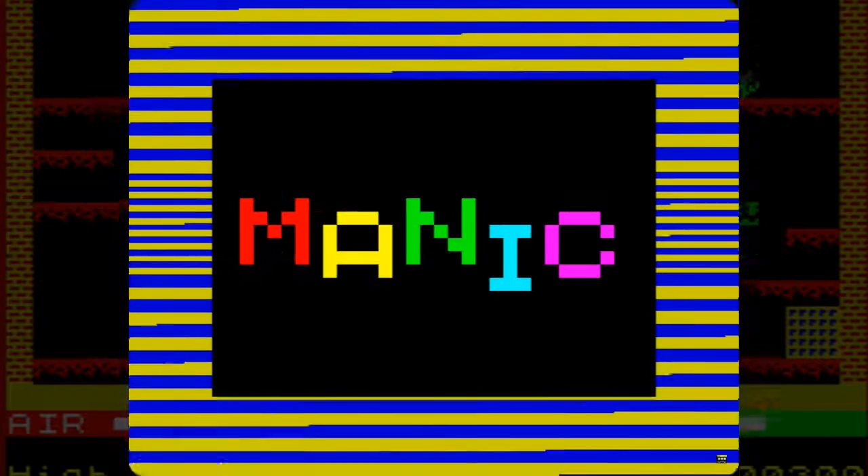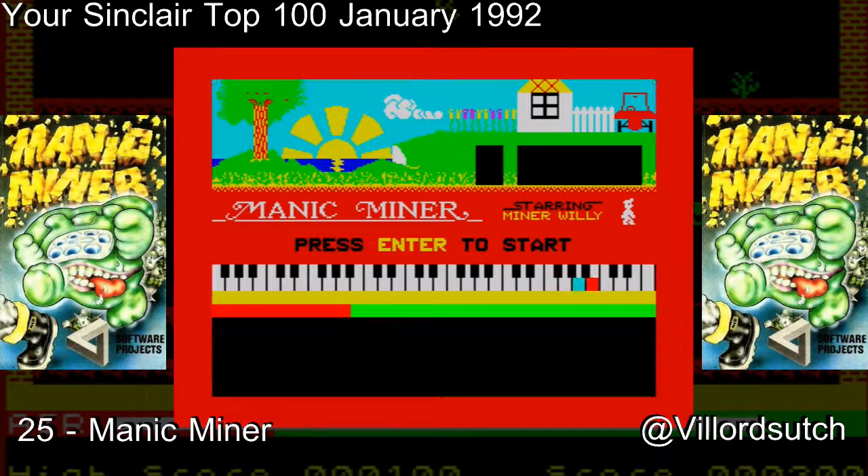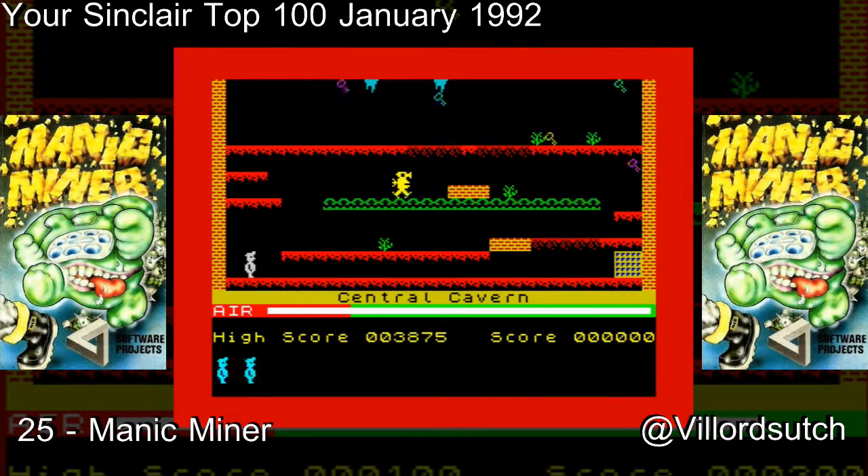How do? It's PhiloTouch here and I bet you can't guess what we're playing today. That's right, we are playing Manic Miner — number 25 in the Your Sinclair Top 100. We've hit the final stretch, and what a fantastic game to start on the final stretch.